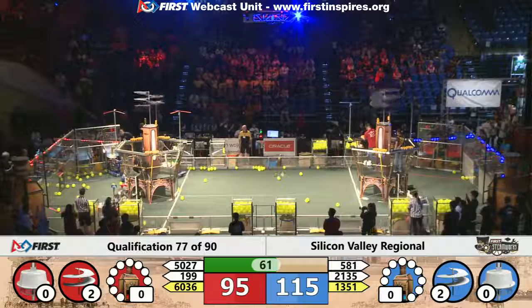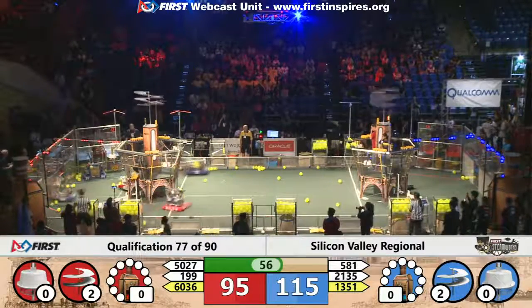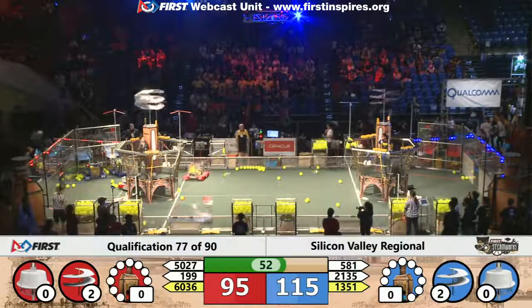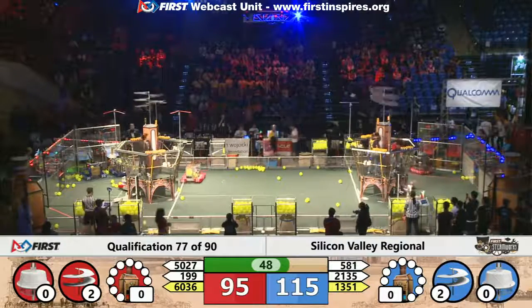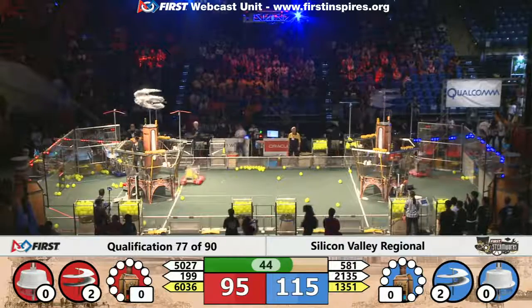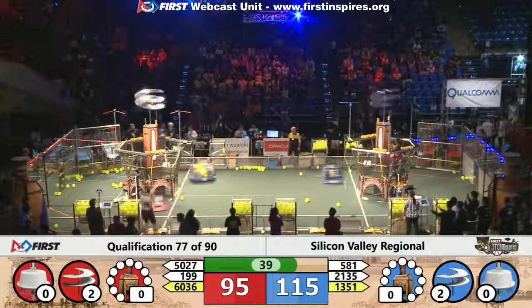The blue alliance gets one more gear towards rotor number four — they just need two more. All three blue robots are now headed over into the retrieval zone trying to grab one more gear. They need two more in total to finish off the airship. Meanwhile, on the red alliance, Peninsula Robotics heads out to the red alliance retrieval zone to grab another gear, with a gear in their machine trying to get it lined up on the gear peg for the red alliance airship.